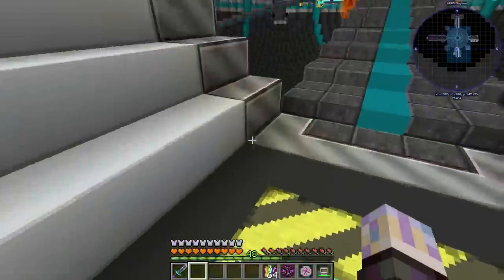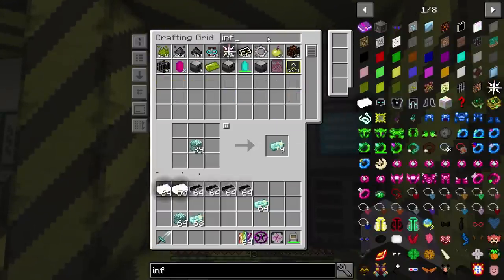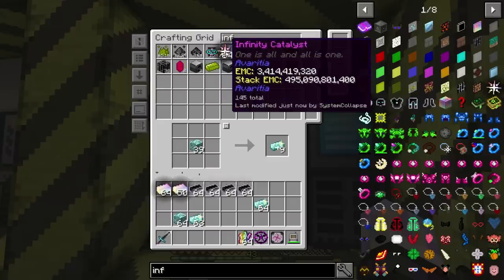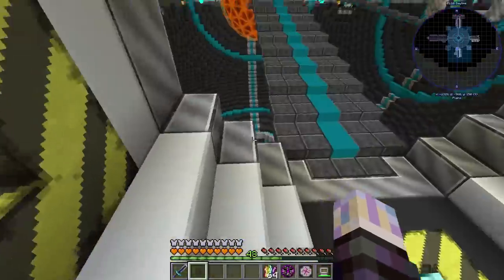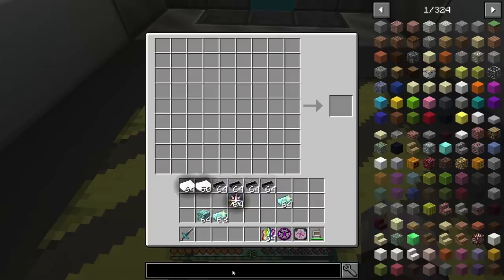I went ahead and also need to grab some of the Infinities — the Infinity again. So I went ahead and switched over the Atuple Compressed and just put Infinity Catalyst instead. Much more efficient — it's almost double the MC per rate, so much better for a battery. I just let the pack run for like 4 hours for all that stuff.